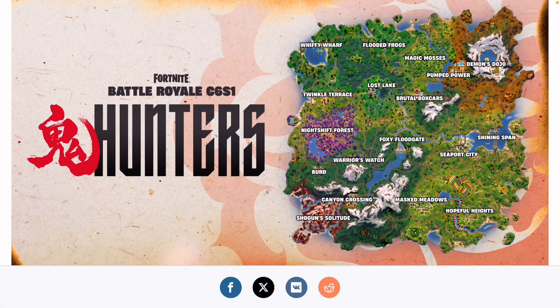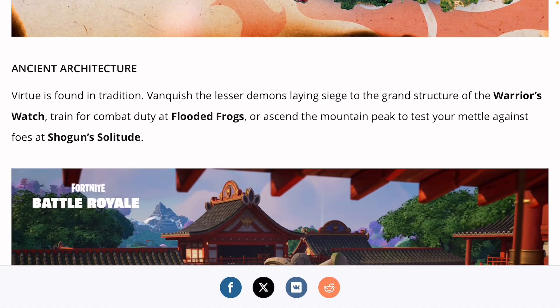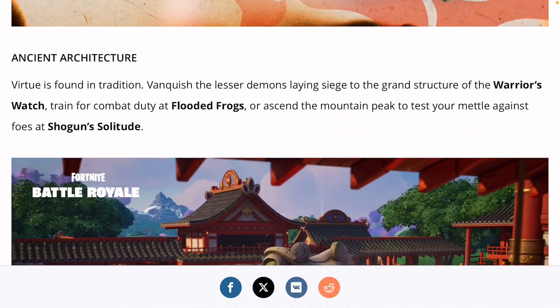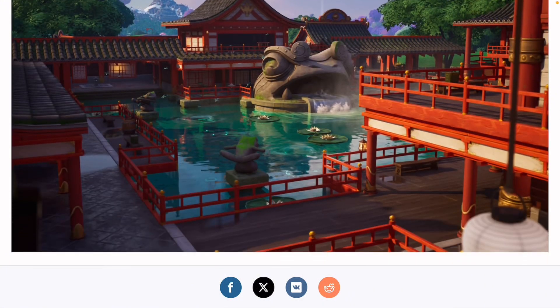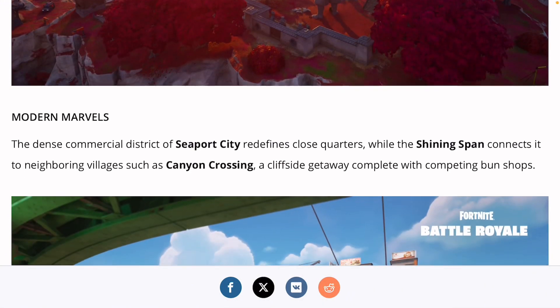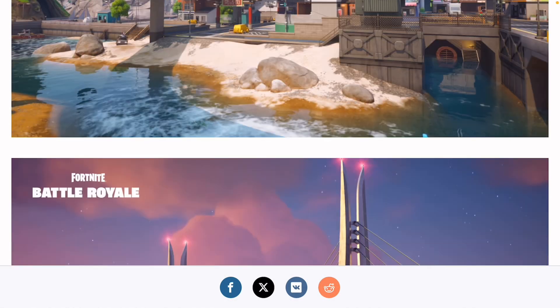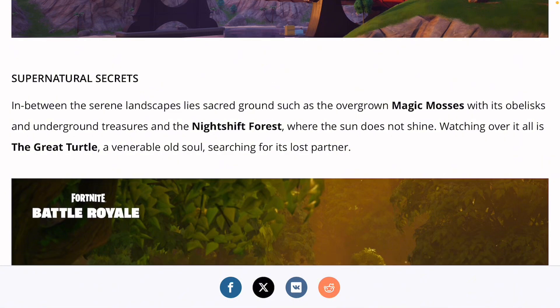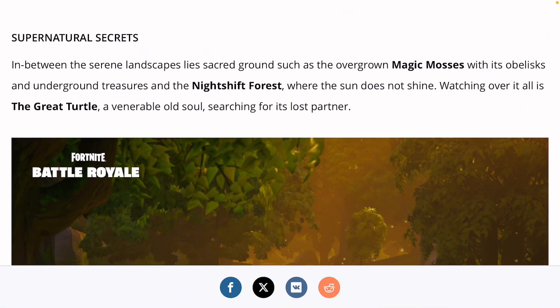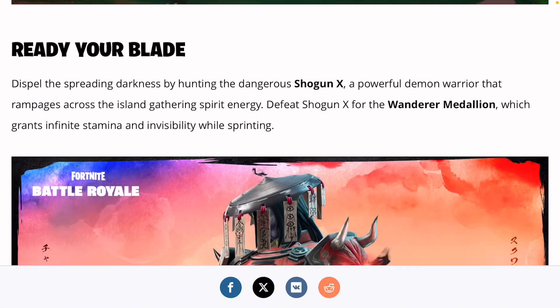So here is the brand new map. It looks pretty cool — we played it yesterday as well. Here are some of the locations: this is called Ancient Architecture, Modern Marvels, and you got the Supernatural Secrets. Pretty cool locations right here. You got Turtle Turtle.